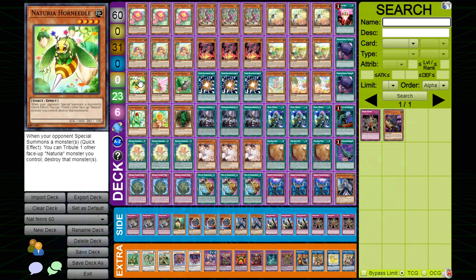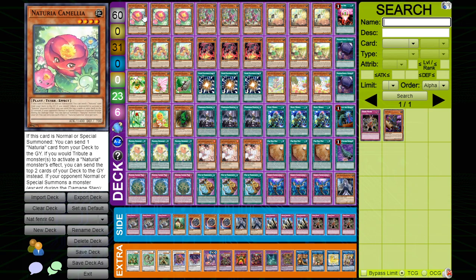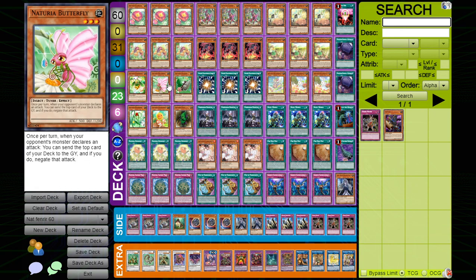We have Horn Needle, which when your opponent special summons a monster, you tribute a Naturia monster and pop that monster. With Cameleon, all of your tribute effects become 'mill two' as a cost instead of tributing, which makes these cards insane.